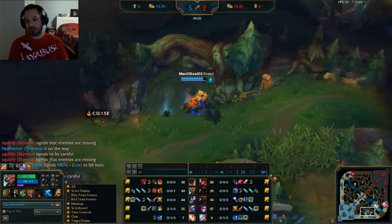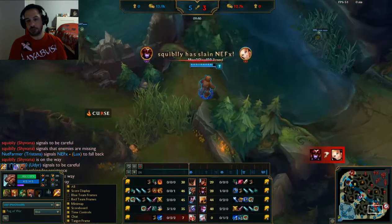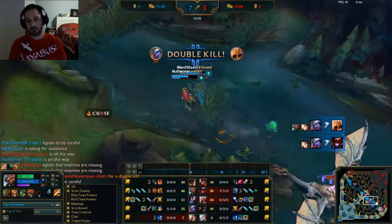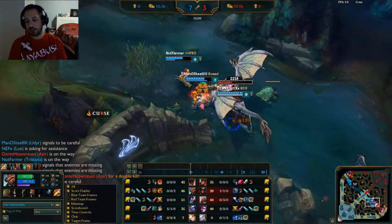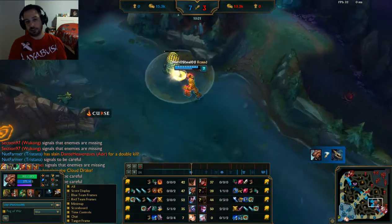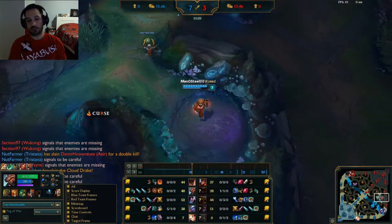At this point we were pretty sure Shyvana was doing dragons, so I decided we could try a counter play. We go in and pretty much destroy them — we go into the bush so the dragon actually attacks Vayne, which forces her off at this level. It's a cute little play. We managed to not only get the kills but the dragon as well.